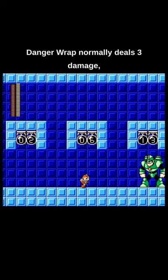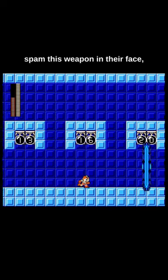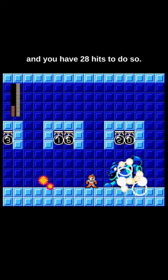Danger Wrap normally deals 3 damage, but encapsulated enemies deal 6 damage, which is double. You mainly want to walk up to enemies and spam this weapon in their face, and you have 28 hits to do so.